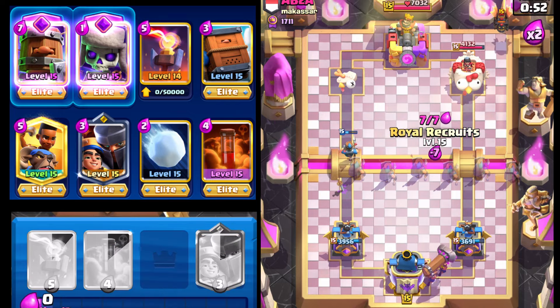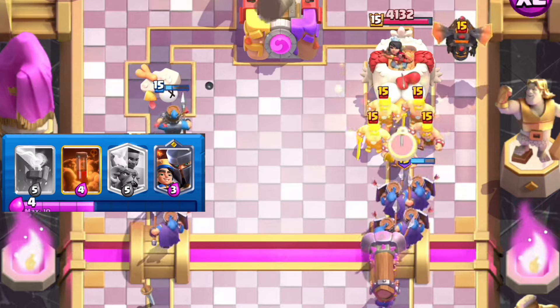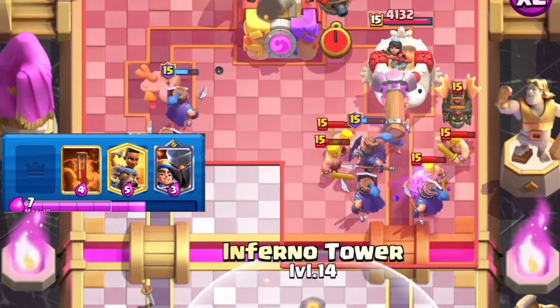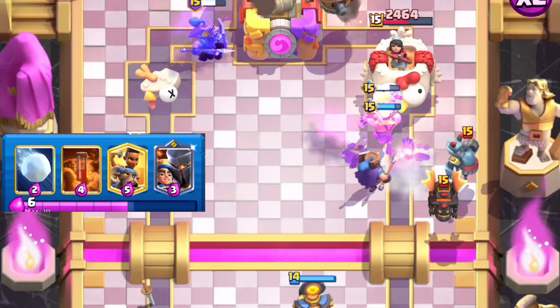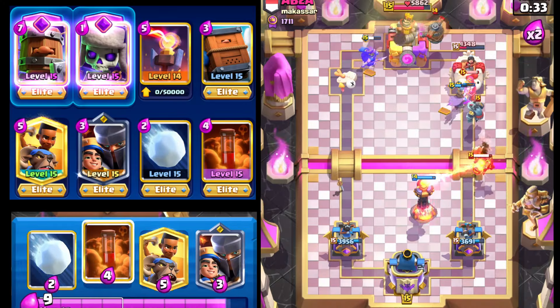We're gonna go Battle Ram right here and four Royal Recruits going down the right lane. The Charging Evil Battle Ram is gonna knock everything back. Next season unfortunately that is going to change, but for the time being you can abuse it for as long as possible. We have both Evil Barbs on that tower dealing massive damage.